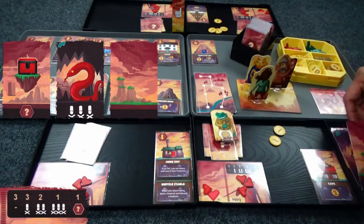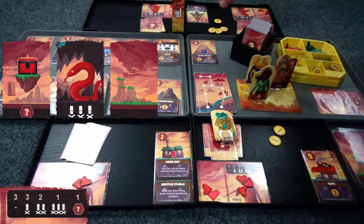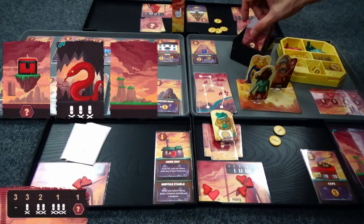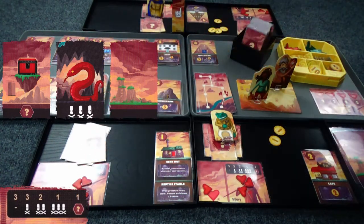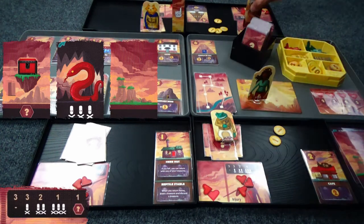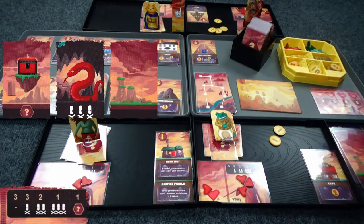It's one of the blanks — the scenic route. For those that went on the adventure, they get a treasure card. Poor Frog stayed home so he gets nothing. Everyone else is coming back home. Now we reset that and go again.